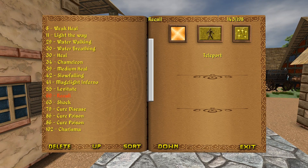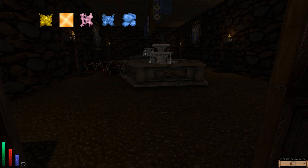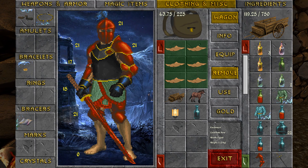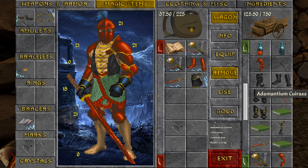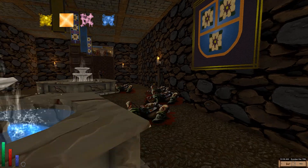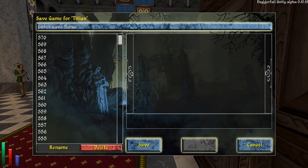We cast our recall spell to teleport back to the castle — and that worked. Before going in, we take off the charisma Curse and put it in our wagon, then pull out our proper Adamantium Curse and throw on our boots. We are pretty much ready to go back and continue exploring to find the painting. Saving the game before we head off.